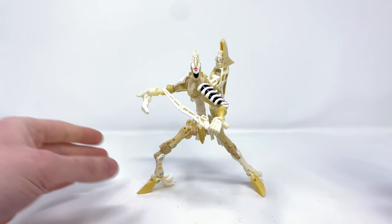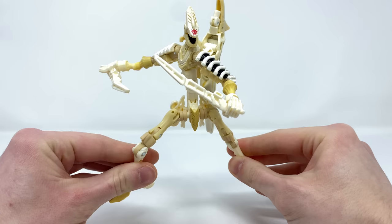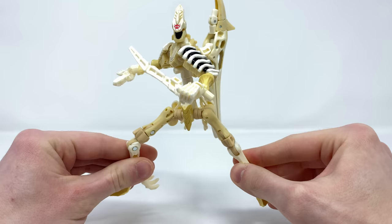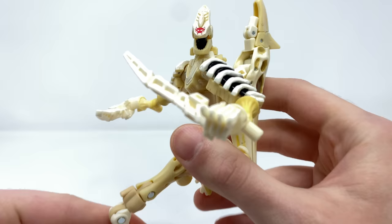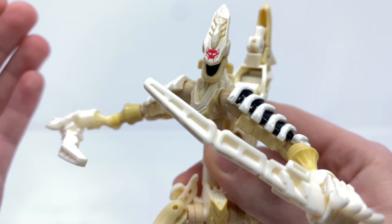Taking a look at the Robot Mode, you can see we've got a really awesome Maximal Ninja. They've done a fantastic job as far as the design is concerned. For those who are not a huge fan of these Fossilizers to begin with, you're probably not going to like this figure as he does have some stick insect qualities about him, especially towards the torso. But other than that, I think he looks really, really cool. For the head, we've got what appears to be an almost fencing mask, and I think this has turned out super nicely.